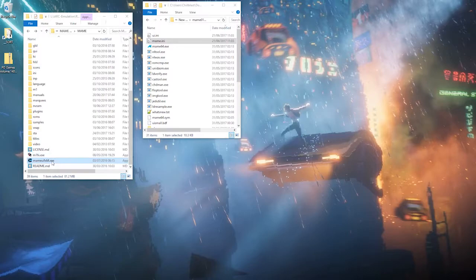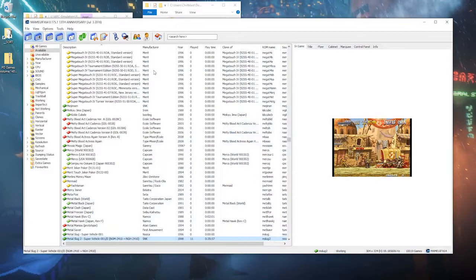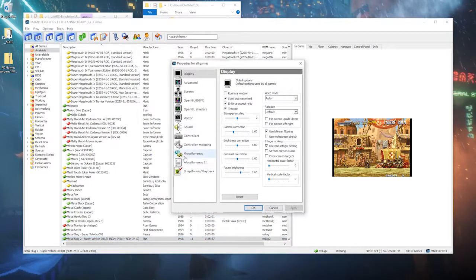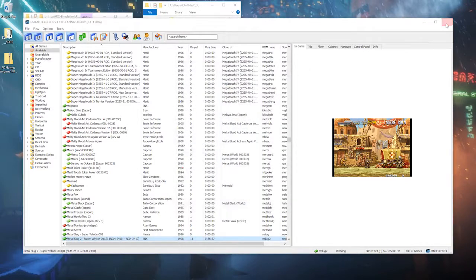I'm going to show you first how to do it in MAME UIFX, which is what I use — very similar to MAME UI. In MAME UIFX, you go down to Default Game Options in the options menu, go to Miscellaneous, and just make sure Enable Cheats is ticked. Click OK and quit out.